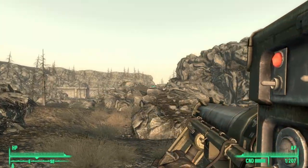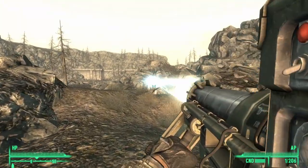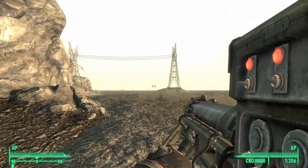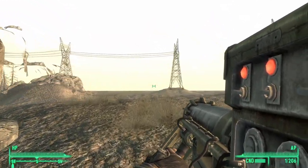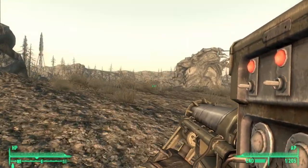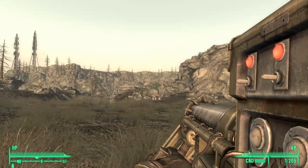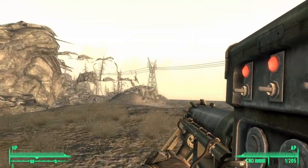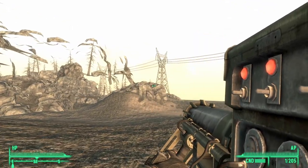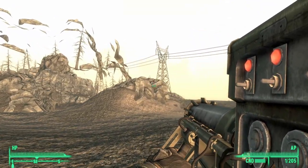However, when it actually fires, it fires like a Tesla cannon. From full condition, the Tesla Cannon Beta will break after 83 fired rounds. And that's it — this was a quick video showing you how to get your hands on this developer Tesla Cannon Beta weapon, a unique weapon that you can find in the Broken Steel DLC in Fallout 3.